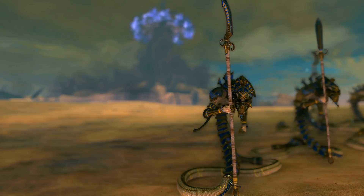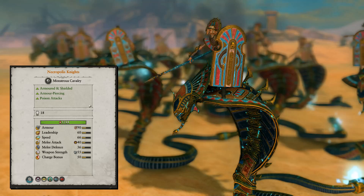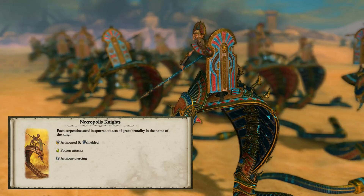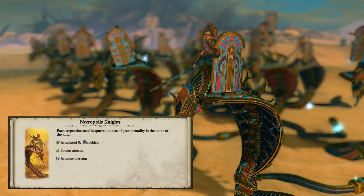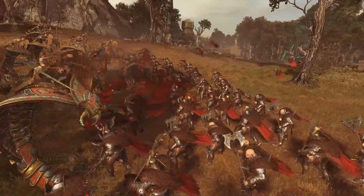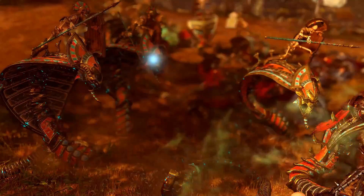The Necropolis Knights are not anti-large but cause poison attacks. They have melee attack of 40, melee defense of 36, weapon strength of 55, AP damage of 36, and armor of 90 with a silver shield — designed to fight armored infantry. The price of 1300 credits is quite high, and the Tomb Kings have other tools. There is not really a defined task for these guys, so I would leave them out even if they are not bad.